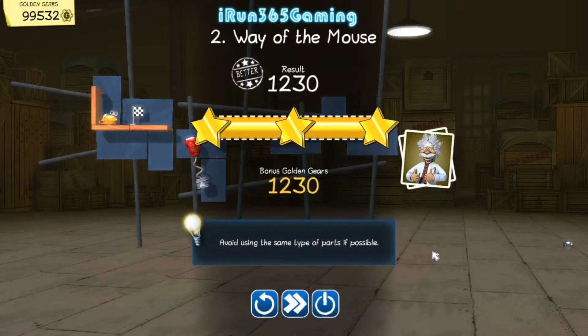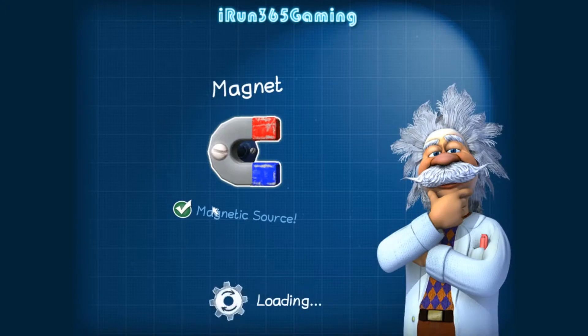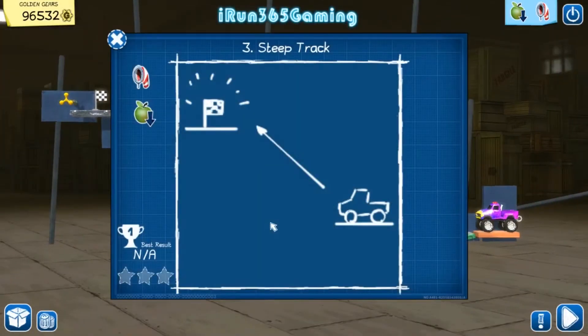They wanted to give me a one-star solution and I just got three! We got 1,230 bonus golden gears. Avoid using the same type of parts if possible. Let's go to the next one - would you like to unlock the next level? Sure!